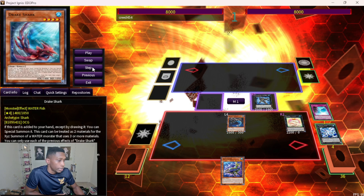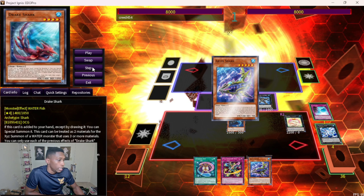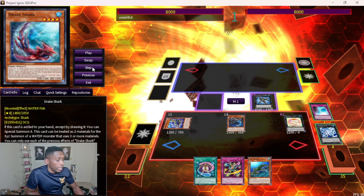Then we activate Ice Bear — it sends a WATER monster Level 5 or higher and adds back any WATER monster. So you send Abyss to add Abyss back, or sometimes you send something and add something else depending on what's in your grave. Then we activate A-Bit Shark's effect and search XYZ Remora — told you Remora comes up a lot. We go into a Rank 4 Dragon and since we can, this opens up our field space, so we go into Crystal Zero.